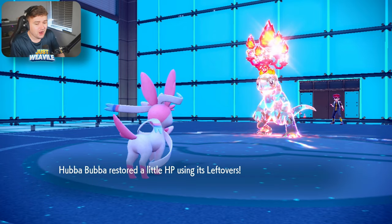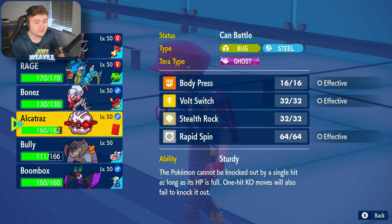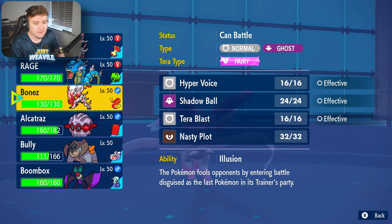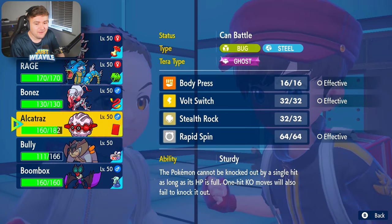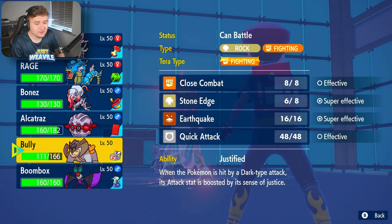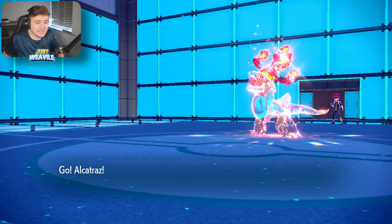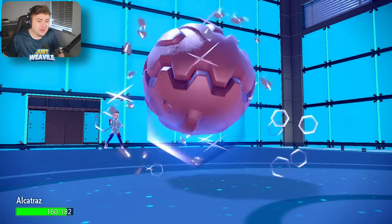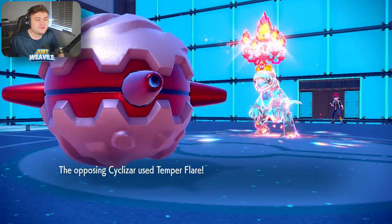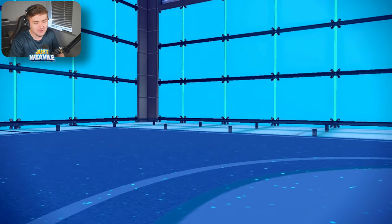I think they go for Double Edge, so we go Ferretris and Red Card them out. Or we can go Zoroark — Zoroark is always an option. They may go for Tera Fire predicting the switch, so we do need to be careful. I'm going to risk it for a chocolate biscuit and go into Ferretris, hoping they go for Double Edge again. They may be thinking Double Edge is fine because if we switch in Zoroark, they outspeed and KO. Tera Flare — Double Edge failed, so Tera Flare is boosted in power. That's the first time I've seen Tera Flare pulled off the way it's meant to be. Ferretris goes down.